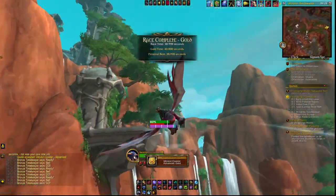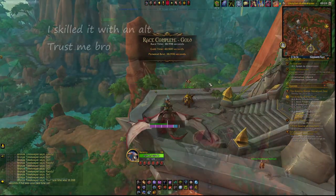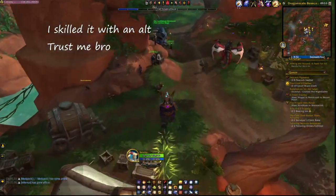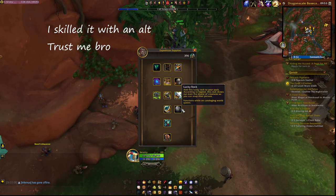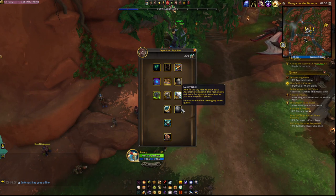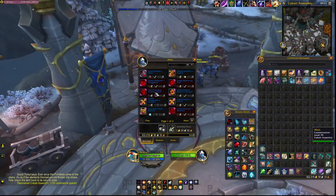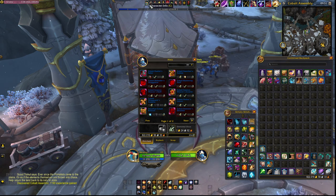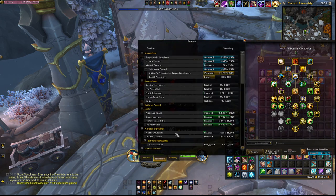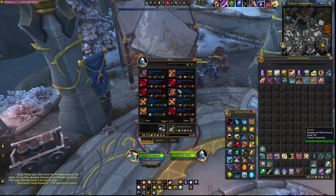Almost every reward you can buy with Dragon Isle Supplies is account-wide. Some do require renown levels, but for example the talent tree for the Dragonscale Expedition faction is account-wide and can be unlocked with a trial character. The rewards from the Cobalt Assembly faction can also be bought on any character if you have the required reputation achieved once on any character on your account. Wrathion and Sabellian rewards can be bought with any character at level 70 if you have the max friendship rank with any character on your account.